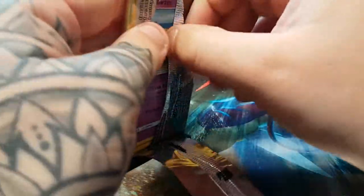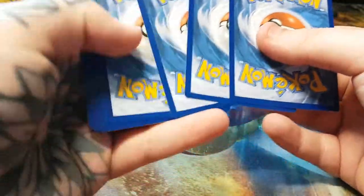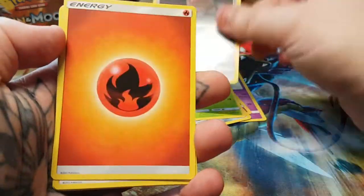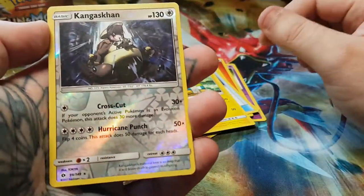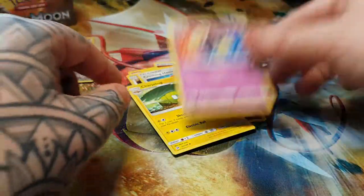Next we have the Solgaleo pack. We have Drowzee, Cutiefly, Skarmory, Bounsweet, Alolan Diglett, Fire Energy, Herdier, Crushing Hammer, Charjabug, Reverse Rare Kangaskhan — nice! — and Cosmoem as a regular rare. That's definitely one I need; I haven't even got the holo version of that yet. Hopefully we'll get one in one of these packs.